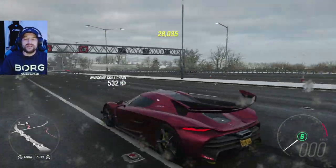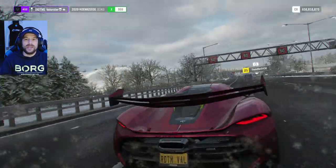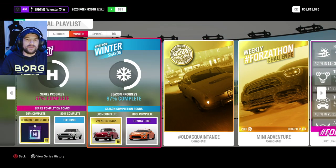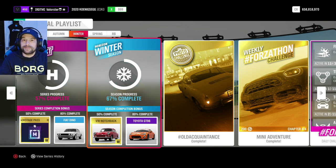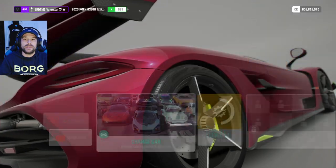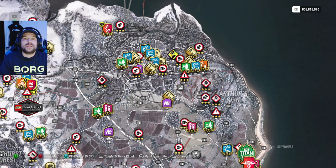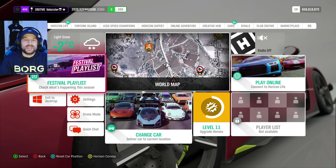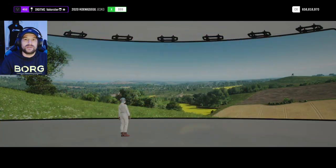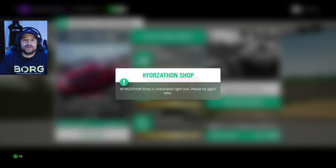Here you can see the famous Jesco — let's have a look at how we're gonna get it. There are a few things I can't show anymore; for example, I won't get the 80% vehicle from the seasonals. The weeklies I can do. The photo challenge — you take the mini, go to Eidenberg, put yourself there, go into photo mode and take a picture of your mini with a Drivatar. The Forzathon shop is a no-go; it's unavailable right now.